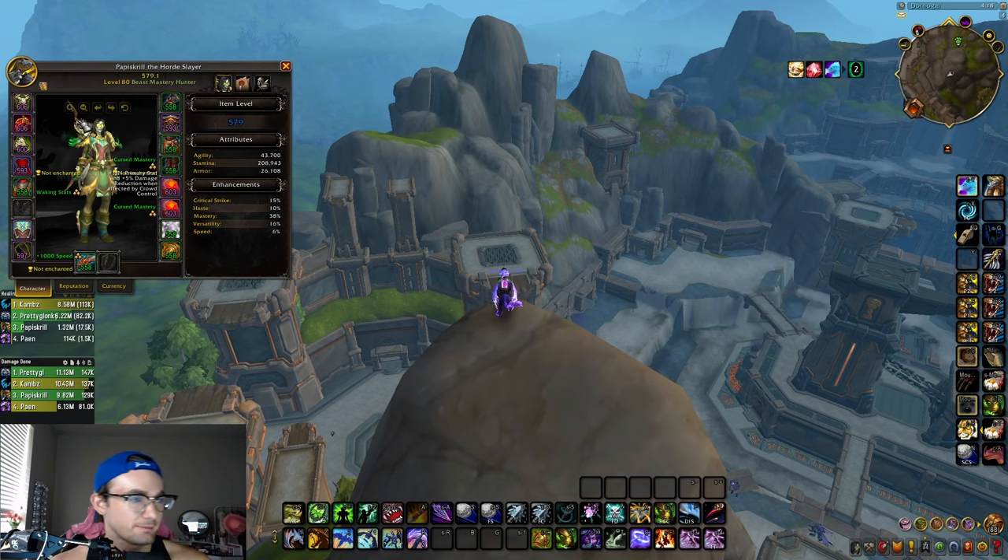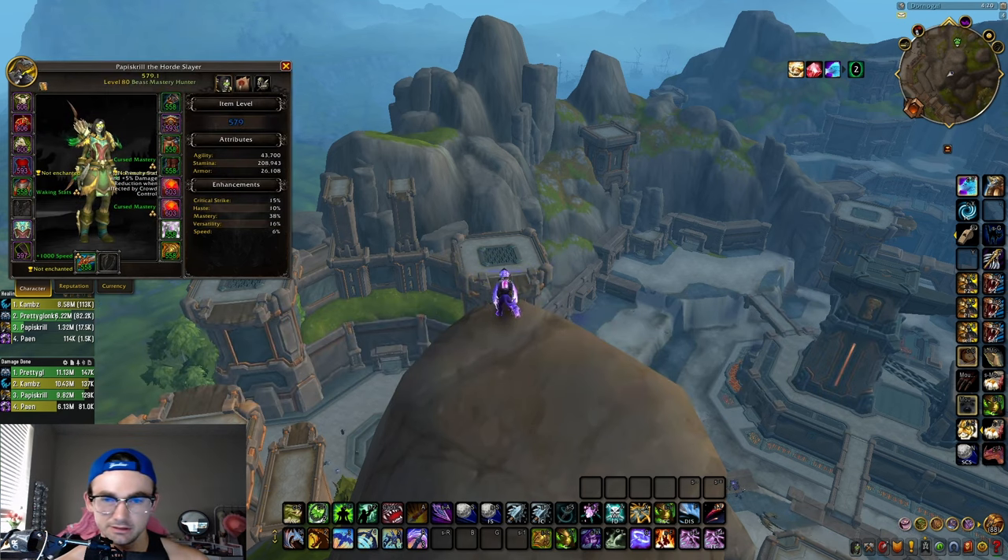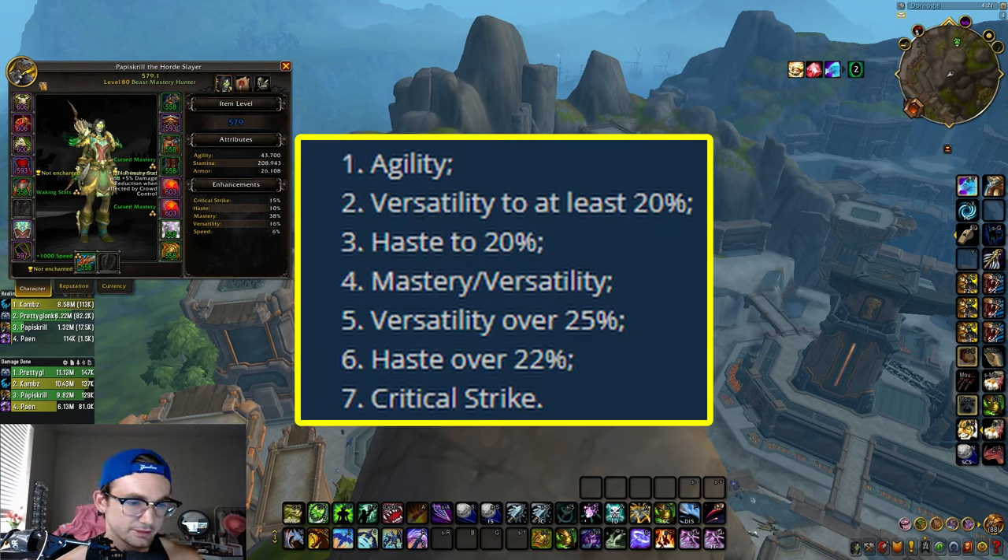Now let's go over gear and set bonuses. For your 2-piece, Barb Shot further increases your pet's attack speed by 5% — nerfed in PvP by 50%. For your 4-piece, your pet's attacks have a 10% chance to increase all damage you deal by 10% for 10 seconds, reduced to a 5% chance in PvP. You definitely want to run 4-set for BM Hunter. For stat priority: Agility is your number one stat. Then you want Versatility — at least 20% to start, as it both increases your damage and decreases damage taken.